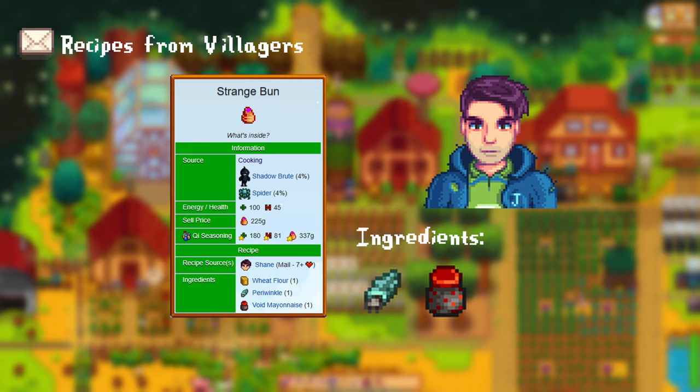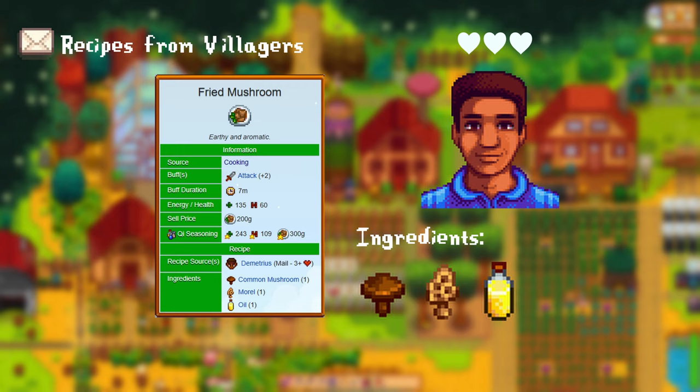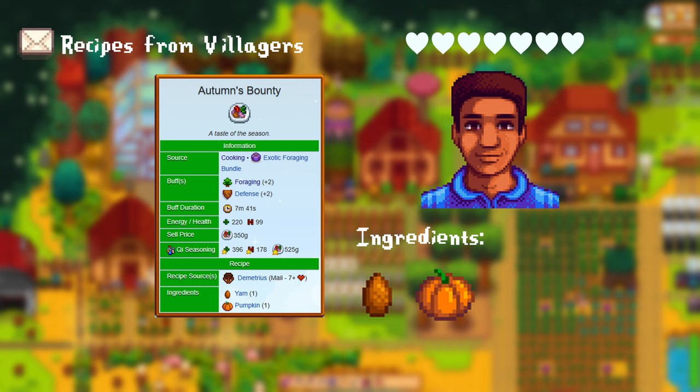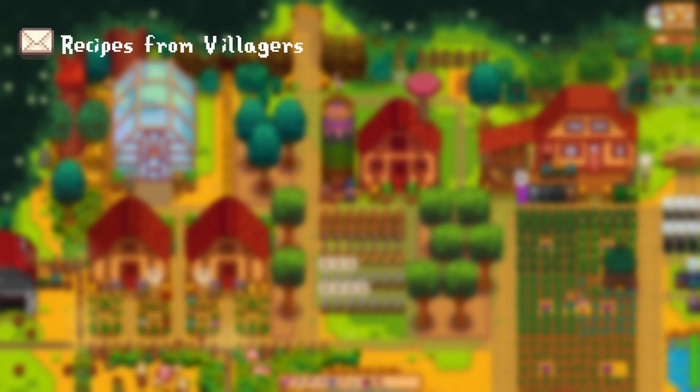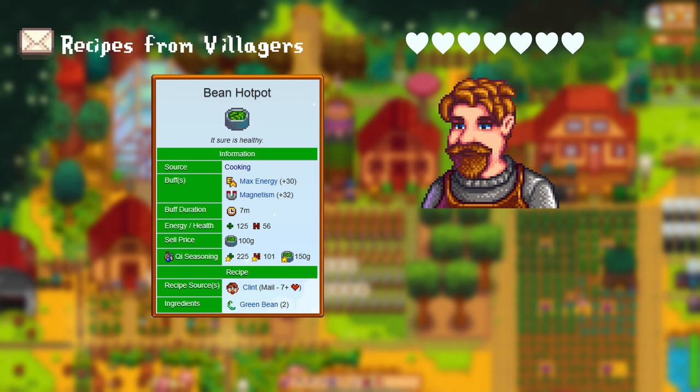After gaining more than 3 hearts with Demetrius, he gives you the fried mushroom recipe. This needs 1 common mushroom, 1 morel, and 1 oil. This also gives you a plus 2 attack buff. After having more than 7 hearts with him, he gives you the autumn's bounty recipe. This needs 1 yam and 1 pumpkin. This gives you plus 2 foraging and a plus 2 defense buff. After having more than 3 hearts with Clint, he gives you the algae soup recipe. For this you need 4 green algaes. After having more than 7 hearts with him, he gives you the bean hotpot recipe. For this you need 2 green beans. This gives you a plus 30 max energy boost and plus 32 to your magnetism.